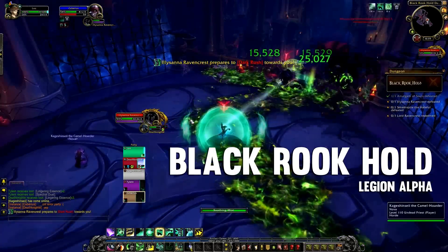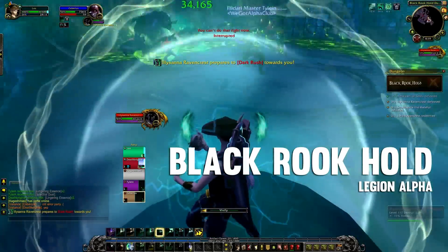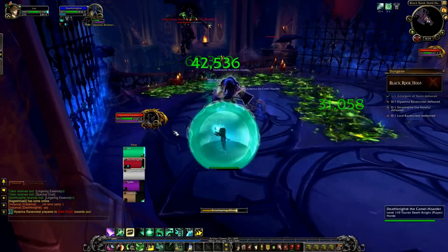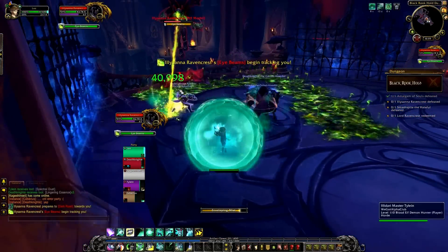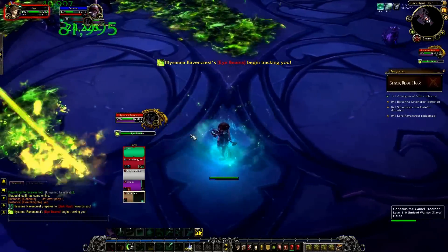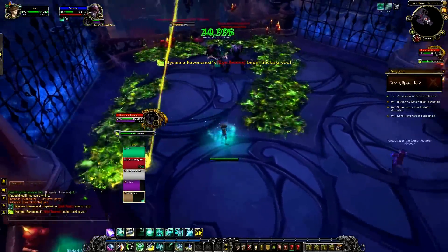Blackrook Hold, for people who don't know what it is, is an elven stronghold that was used against the Legion during the War of the Ancients. Since then, the Legion have come in and taken it all over, forcing the spirits of the elves who once lived in the garrison to fight for the Legion. It's our job to go in there and sort them all out.